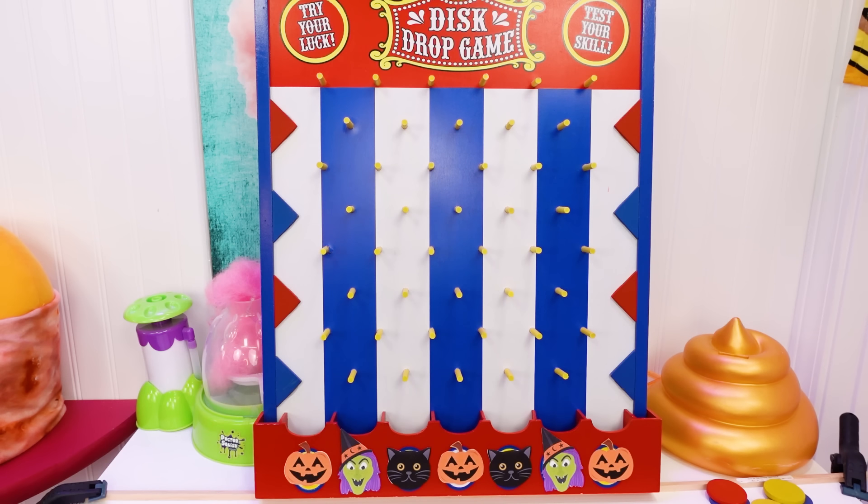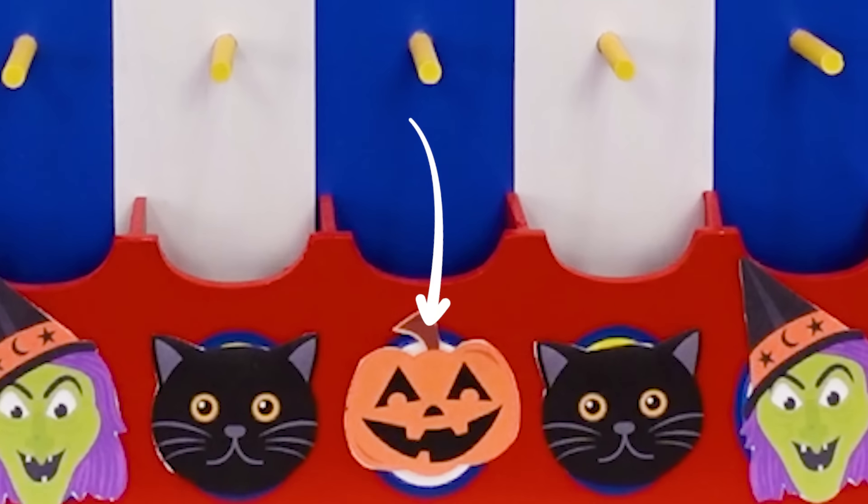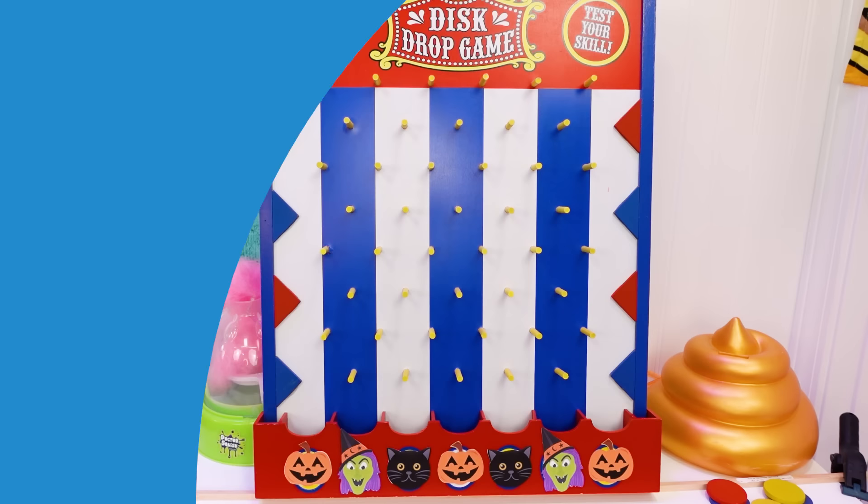Do you want to play the Halloween disc drop game? I've got this disc drop game and I'm ready to play. I'm going to drop a disc and see if it goes in the pumpkin, the cat, or the witch. I have Halloween buckets — a little witch, pumpkins, and black cats — and I'm gonna reach inside and pull out a prize. They're like boo buckets, but Halloween disc drop style.